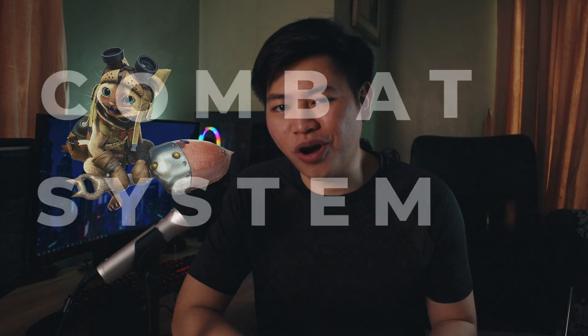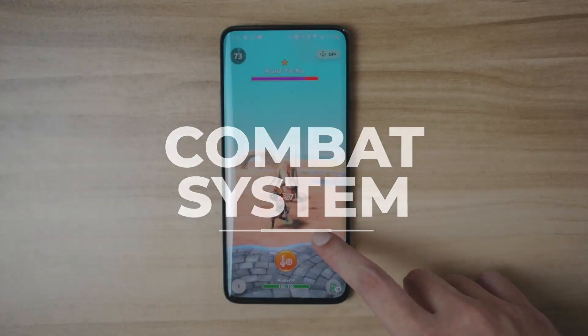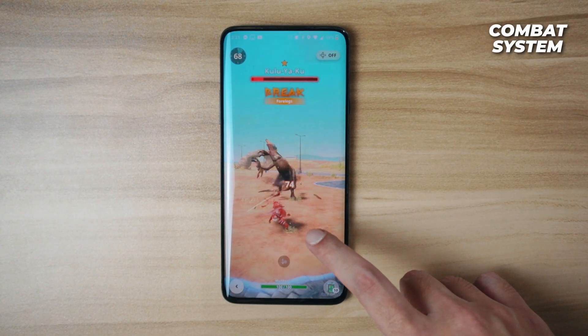Unfortunately, in this game your Palico does not assist you in combat. Monster Hunter Now's combat is simplified in a way that you can play the game on the go with one finger. The Niantic team calls this tap and flick controls.